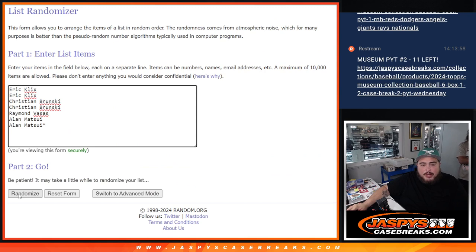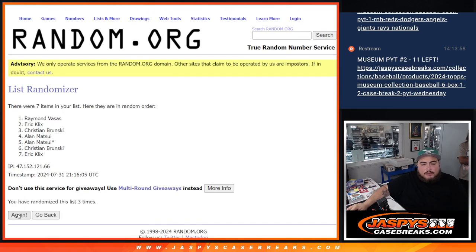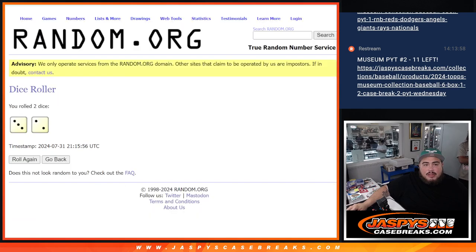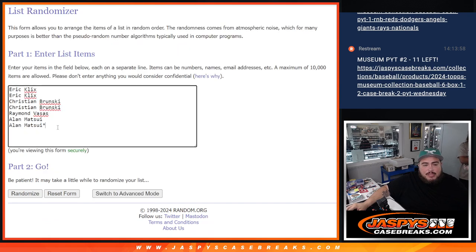Good luck — top three get free extra spots. Rolling one, two, three, four, and five. Boom — five five. Christian, Raymond, and Alan, congratulations! Three free spots for you guys.